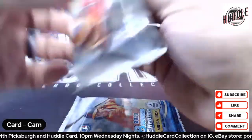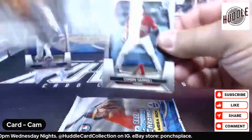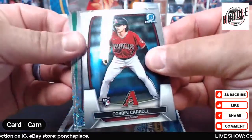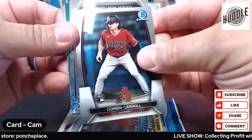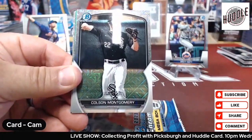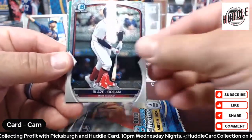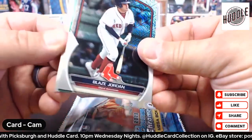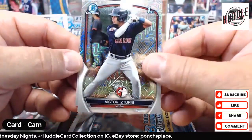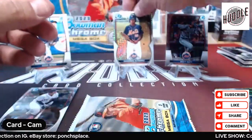Wouldn't mind some color — would not mind some color. Let's throw Mr. Corbin Carroll in front. Oh look at that — we got some color! We got paper color, we got color. First card — Colston Montgomery, not too bad. Boston, Blaze Jordan — we're going to hold that green one. And then — bam! The hits just keep coming.